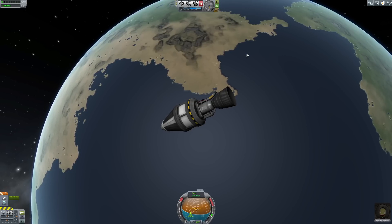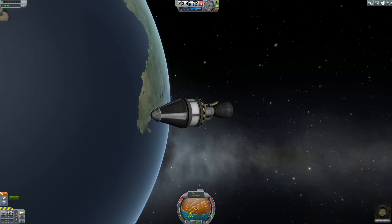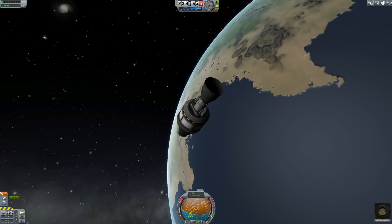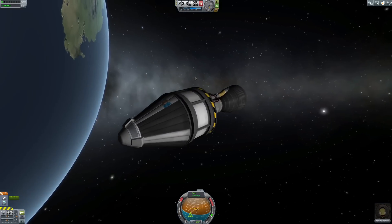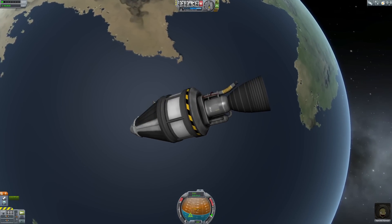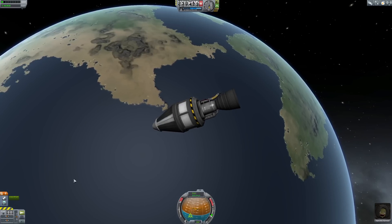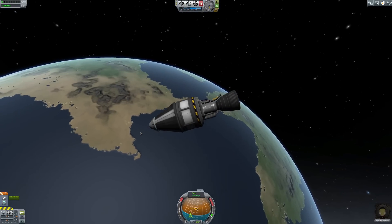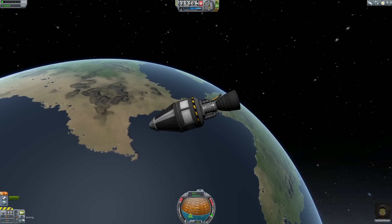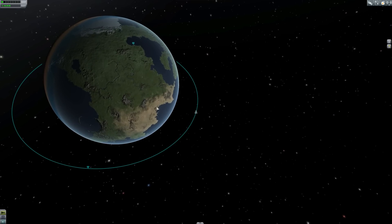Welcome ladies and gentlemen to Let's Play Kerbal Space Program, my name is Weasel. In the last episode we shot a Kerbal into orbit around Kerbin. Colored Kerman is currently orbiting around Kerbin and there is a slight problem - we can't get her back. We are out of fuel so I can't affect the orbit, meaning she's going to have to circle around Kerbin until we research something to get her back.